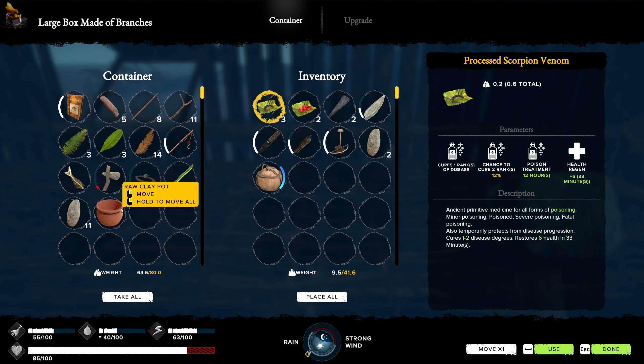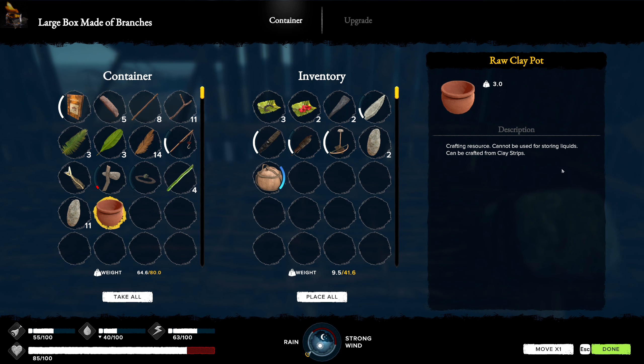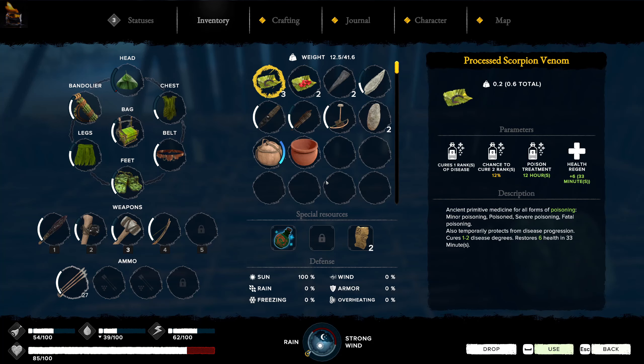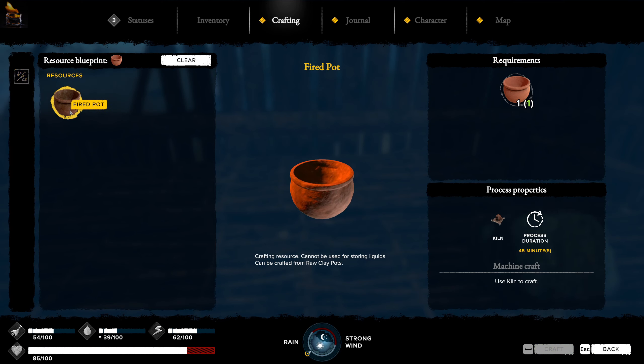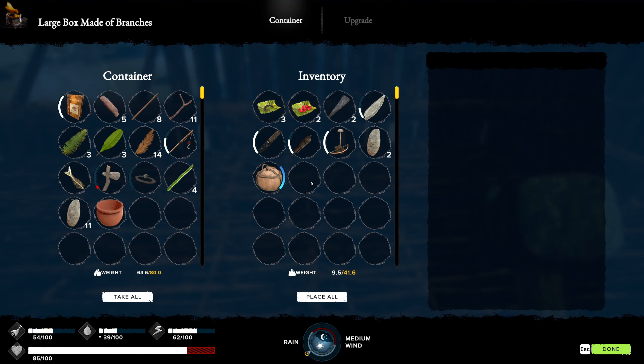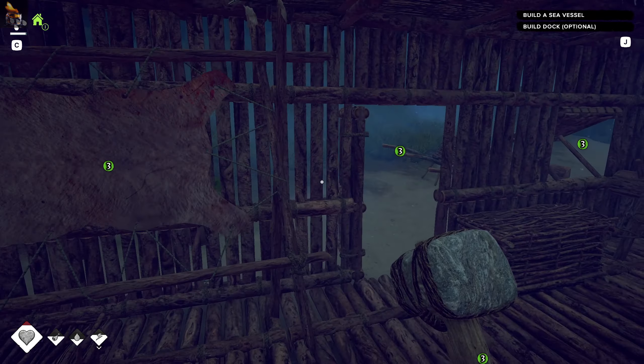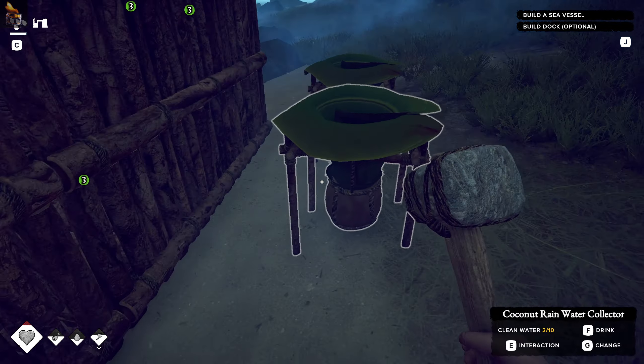I do have this raw clay pot. I'm not sure what I need that for - I'll have to look at the blueprints. Let's just take that. What do I need this for? Produce a fired pot - okay, maybe that's what the kiln thing is for out there, but I don't feel I have much need for it yet.